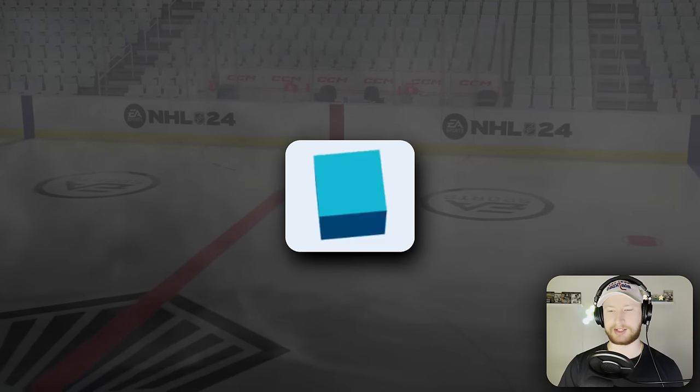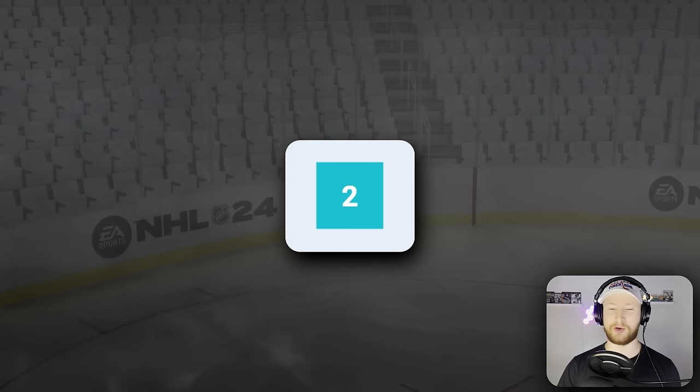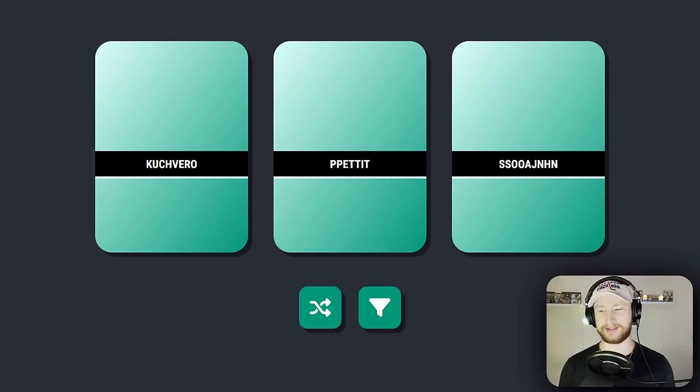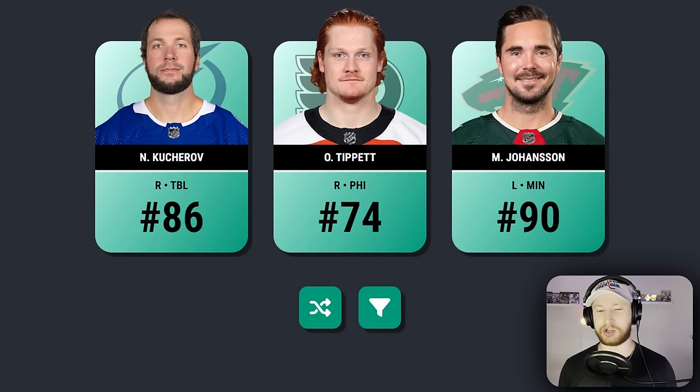Back at it again with another dice roll, this time we get a two. Let's see if I can unscramble these names. I know that first one — oh yes I do. I think I know all of them actually. The middle one is Tippett and the right one is Johansson, and obviously we're gonna go with — are you kidding me? There you have it, ladies and gentlemen: Nikita Kucherov joining the squad.